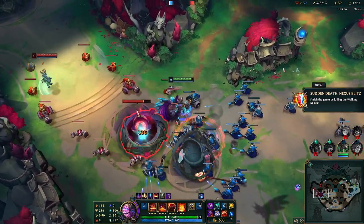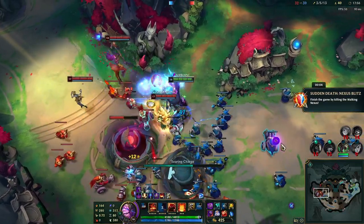It allows them to win duels, which is essential for the random events that occur in the early game. Pair Innervating Locket with resistances, shields, and ability haste to make sure you can survive everything.